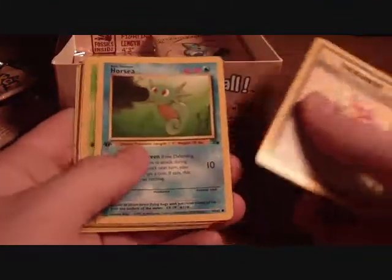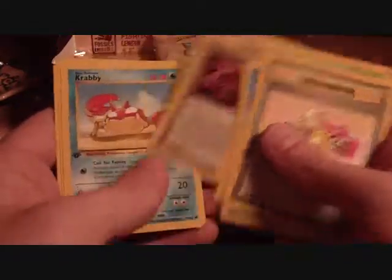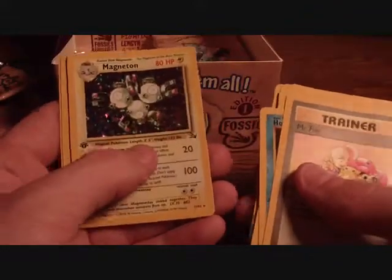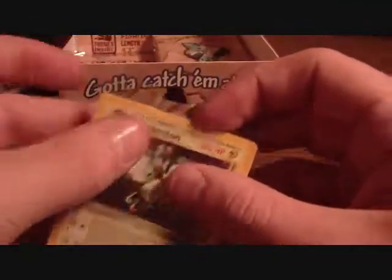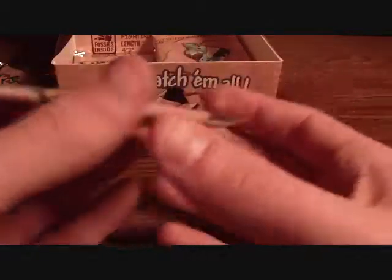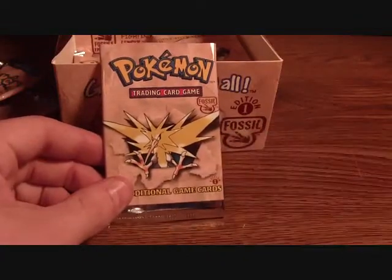Mr. Fuji, Horsea, Ekans, Zubat, Geodude, Mysterious Fossil, Krabby, Energy Search — holographic Magneton! Gastly and Golduck — carefully set those aside. I'm putting them all in soft sleeves just for the sake of the video and to make sure I actually have the holos in there. We'll stop here and get ready for part two.